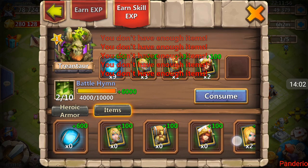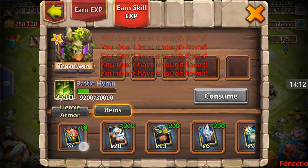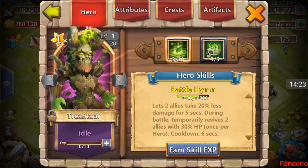I don't know why that Pumpkin Duke is uncapped — did I do that on purpose? Three of ten — let's see if I can get him to four of ten. Come on, make him a little bit useful. Oh, we got five slots I can consume in now — I did not even realize that.